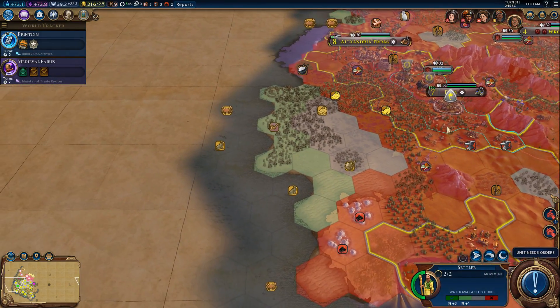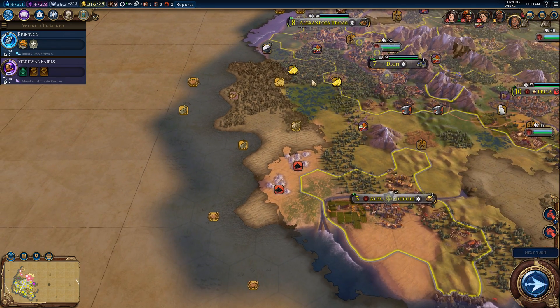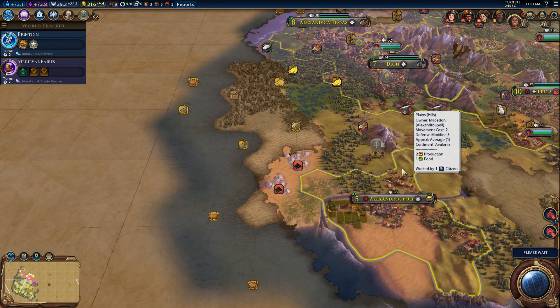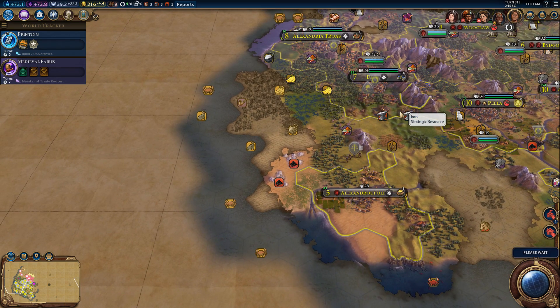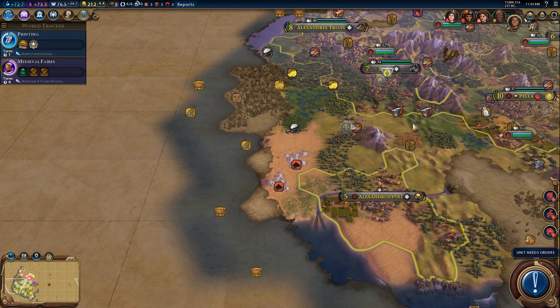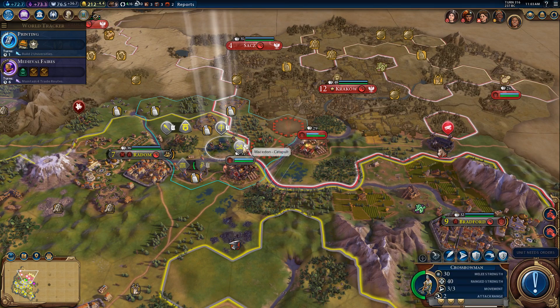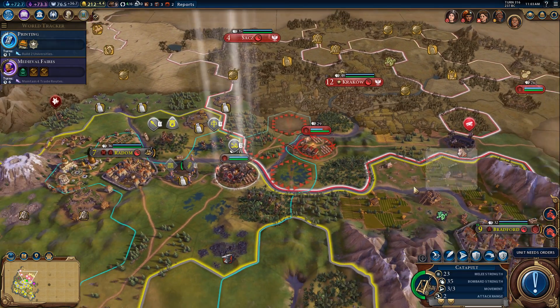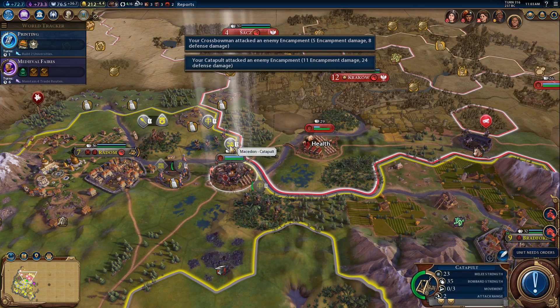This settler needs to go - oh crap, there's an encampment right there. As our settler's on the way, let's try and get the crossbowmen in between the settler and the encampment. I'm so tired of dealing with barbarians - their encampments are spawning a little bit too frequently for my taste. I can fire now with one of my crossbowmen, the one that happens to do more damage. There's a bombard in place, so they're going to fight me hard with that thing.